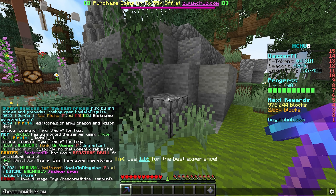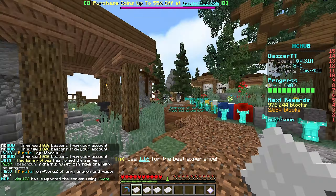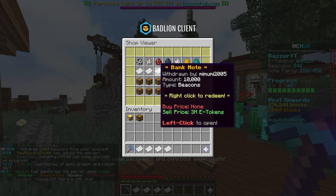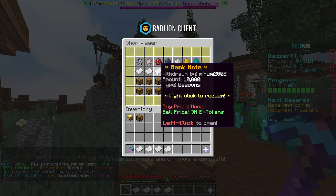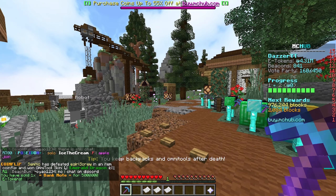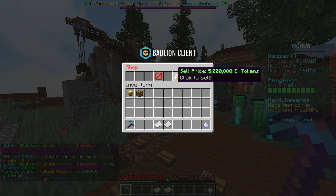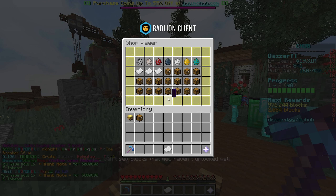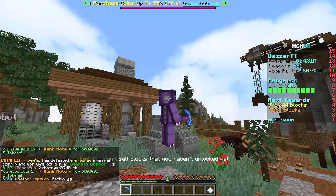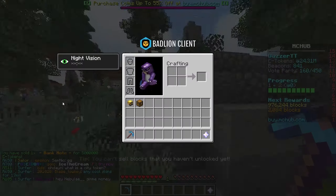I'm going to withdraw a thousand beacons and sell them to this shop — probably the most competitive price right now. Boom, there's five million e-tokens. Let's keep selling. This might be short-sighted because in a day these will probably sell for five times more, but right now we need the coins. We are at 25 million e-tokens — that's strictly all from voting, which is great.